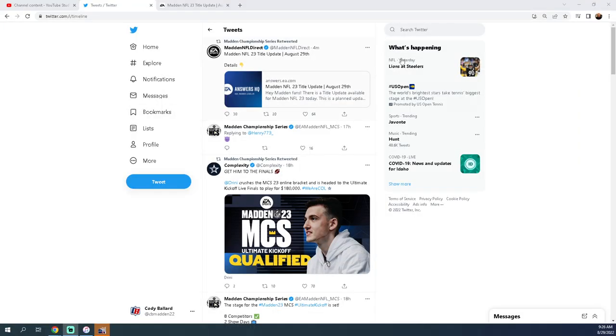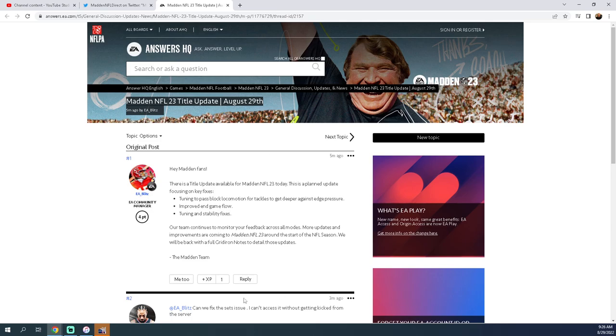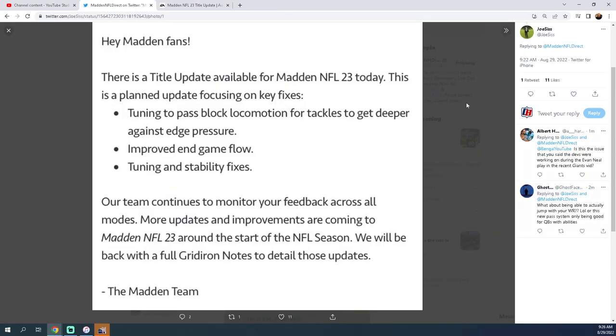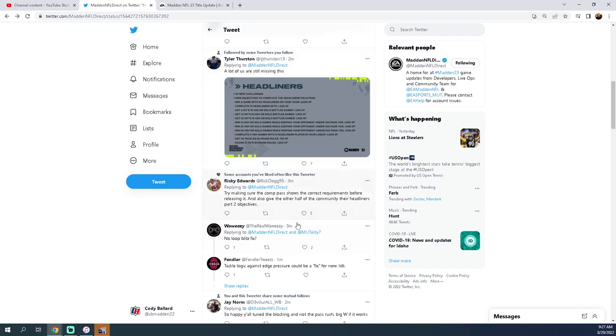Over here on Twitter you can see the MCS Madeline fell direct released this page that said the title update August 29th details. On EA's page the number one thing is a title update available for Madden 23 — it was a planned update focused on key fixes. The first thing is tuning to pass block locomotion for tackles to get deeper against edge pressure, improved end game flow and tuning, and stability fixes. I want to focus on the key phrase: tuning to pass block locomotion for tackles to get deeper against edge pressure. I think this was primarily done to patch the loop blitz.